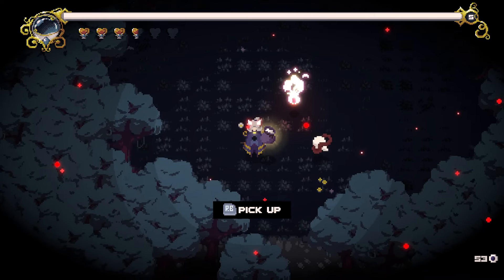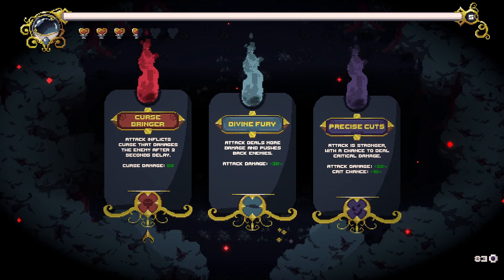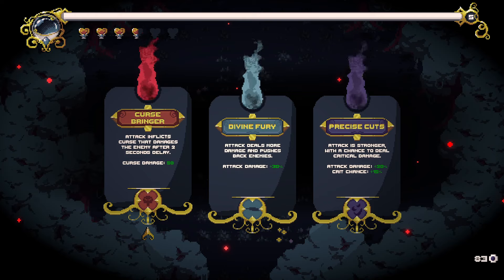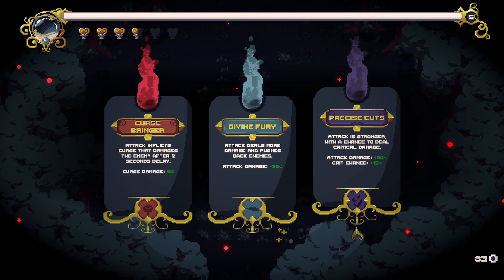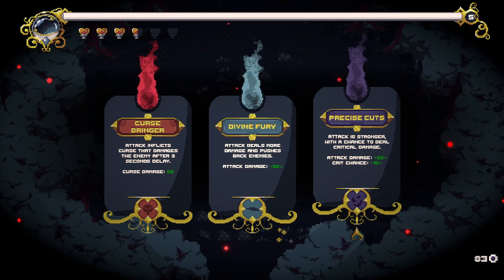Let's pick up our money and our level up. Attack inflicts curse — wow, this one does 50 damage now. Why is that so much? Attack inflicts curse that damages the enemy after a two second delay for 50 damage. These are all really good. Attack is stronger with a chance to deal critical damage. But 50 damage is a lot. The attack damage and crit chance is a lot too. Let's do that one.